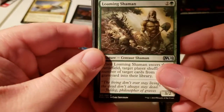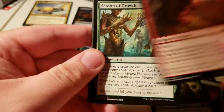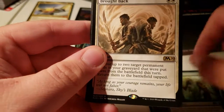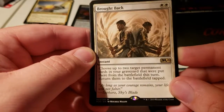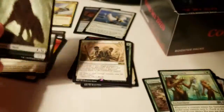Apologize if you can hear noise in the background, but it's really hot in here and I have an AC on. And Brought Back: choose two target permanent cards in your graveyard that were put there from the battlefield and return them to the battlefield tapped. Shiny little pegasus and a wolf.